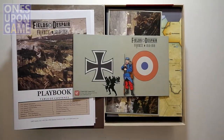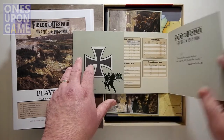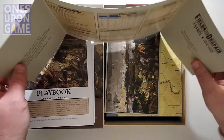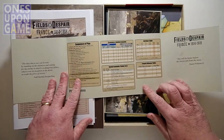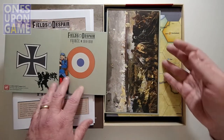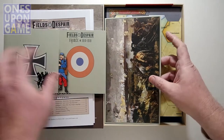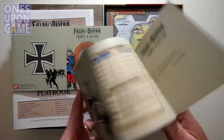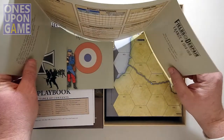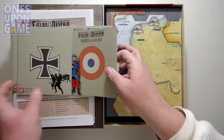If you're playing two-player, you're going to have a screen to set up behind you to play your screen. You've got some of your charts and your sequence of play on there. Both screens are identical — all the same symbols — so those are just set up on your side of the table.